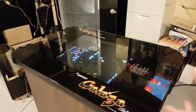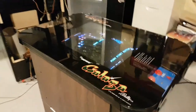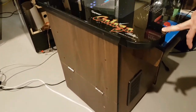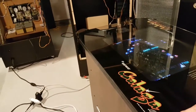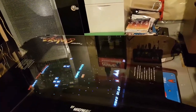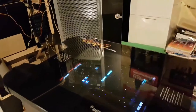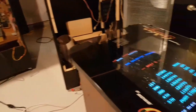Right next to that is the Galaga — a cocktail version. Most people want the stand-up, but Sasha played it in a pizza shop as a sit-down and can't play it any other way. This was another full-on restore, powder coated, and features a brand new screen-printed glass from Phoenix Arcade — same for Pac-Man. Not cheap, but worth every penny because he screen-prints it exact to the original. Everything inside is all original, including the power supply.